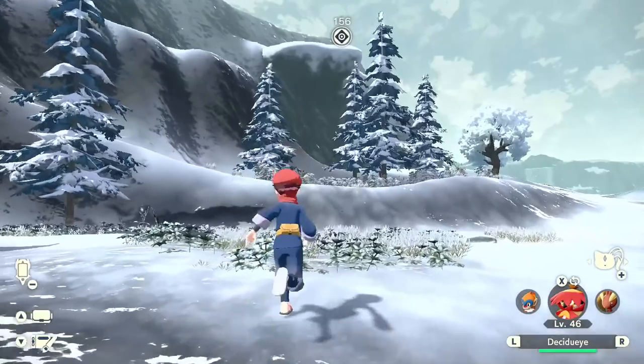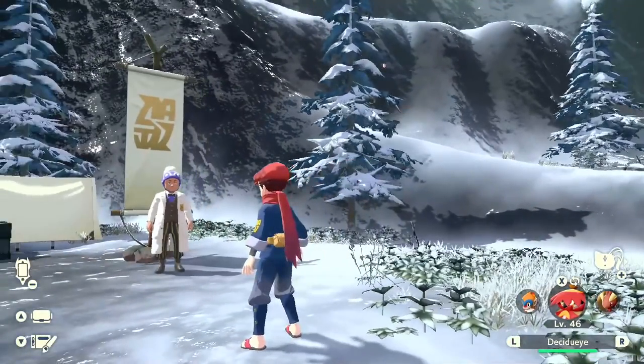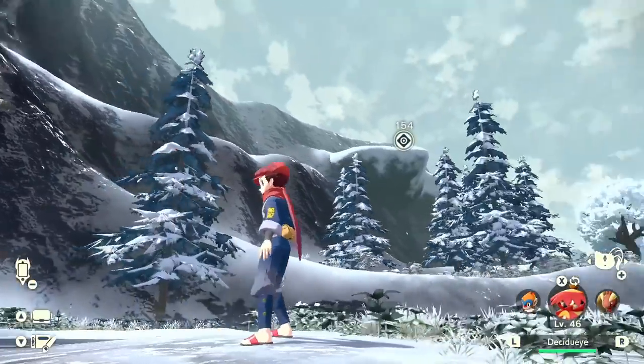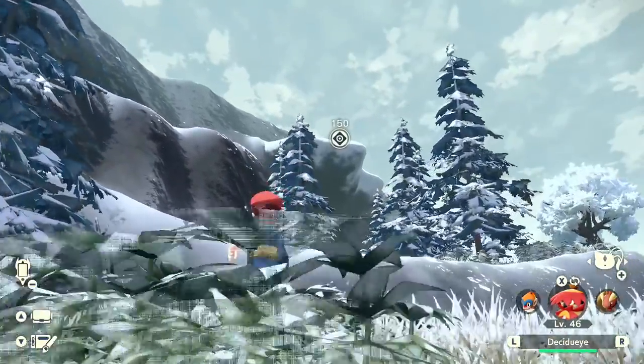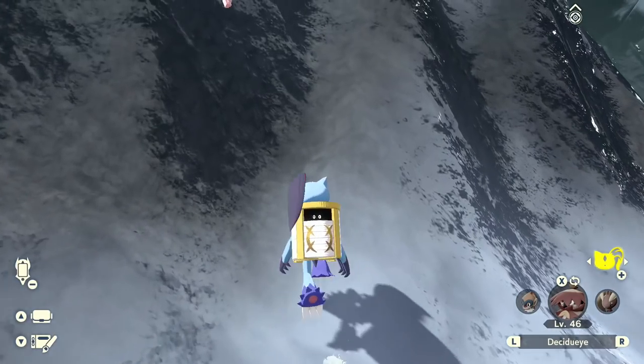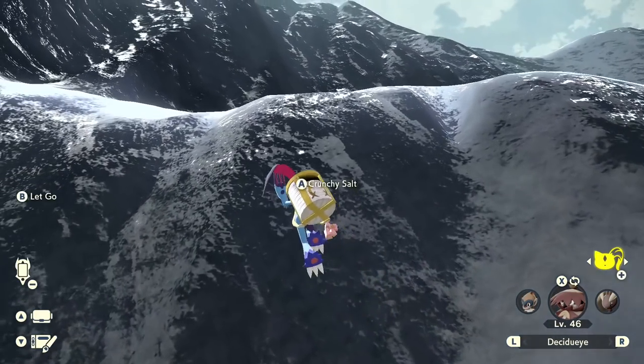Welcome back to Pokemon Legends Arceus. In the last episode, we explored the Alabaster Icelands a little bit. Along with it, we ran into the Warden for this area, but now we're going to try to catch up with Seibi, who we also met in the last episode, who is way up there. So hopefully we can just switch over to Sneasler. Maybe grab some stuff along the way.